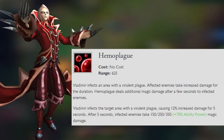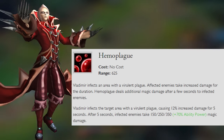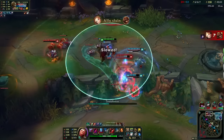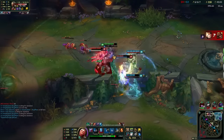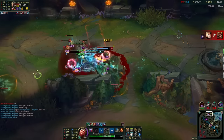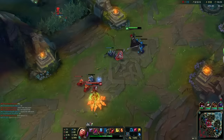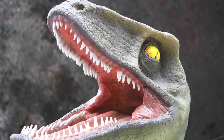Tides of Blood stacks up to four times. His ultimate, Hemoplague, infects all enemies in an area and amplifies damage to them from all sources for a short time, then explodes. Basically, fighting this guy would be a Vlad idea.